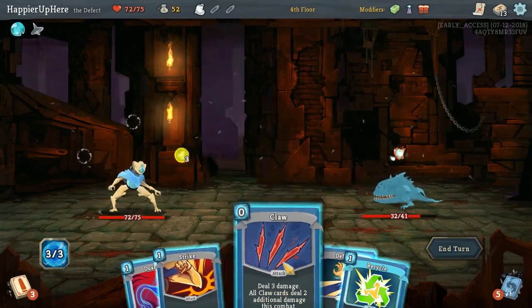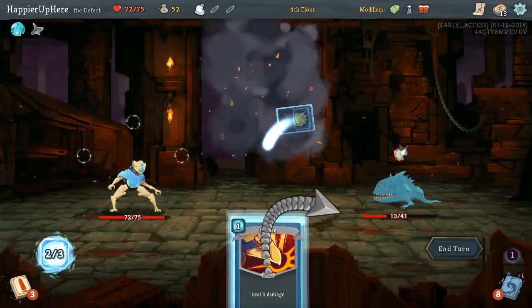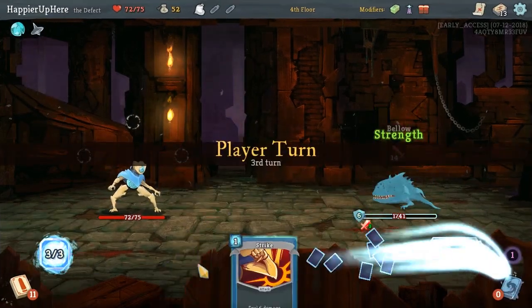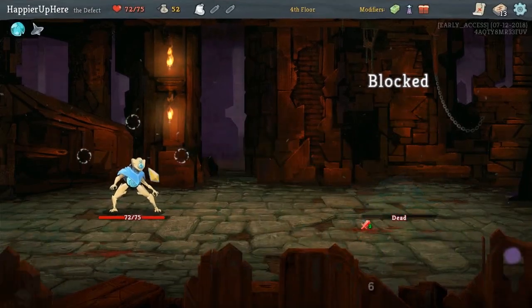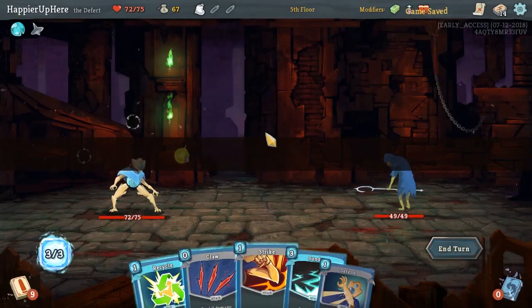Here we're going to take 11 damage unless we defend, so I think we'll double defend — just to decrease our damage to 1 HP and not play Sunder. So Claw, Dual Cast. Now this is a good example: we can Recycle the defend, do the strike, then draw another strike. The only other thing we could have drawn was the Claw to make it work, because we ran out of energy. But this is sort of the thing I'm imagining with the Recycle.